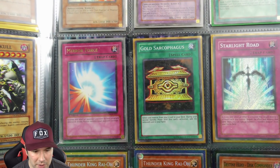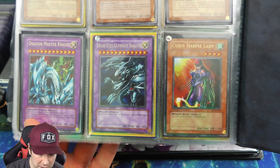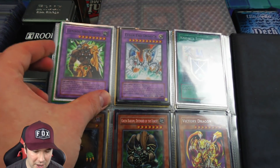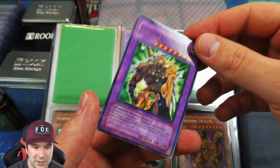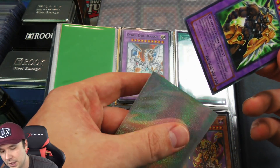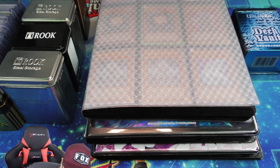Super rare first edition Dark Magician Girl and Dark Paladin, first edition Polymerization, Mirror Force first edition, Starlight Road, Gold Sarcophagus, two secret rare Thunder Kings, and a JUMP ultra Blue Eyes Ultimate Dragon. A Cyber Harpy Lady SP card as well. Then these hobby league cards — the whole card is like solid hobby league foil. It's not just like a standard ultra rare finish; it's really its own unique thing where the entire card surface is solid hobby league foil.